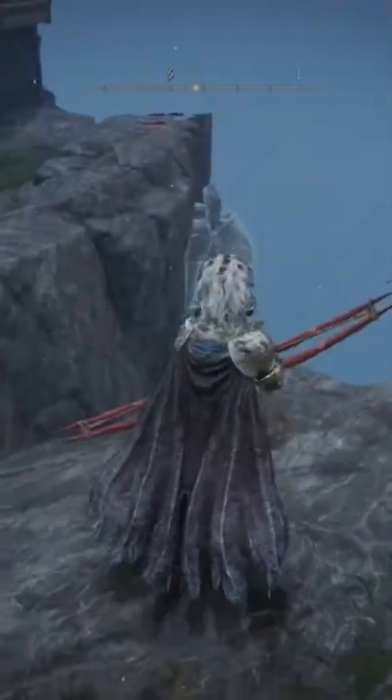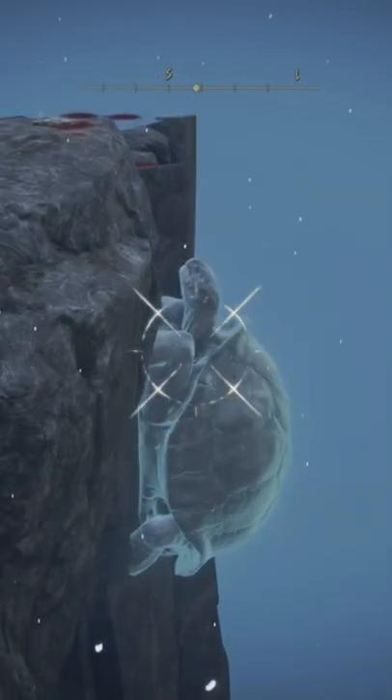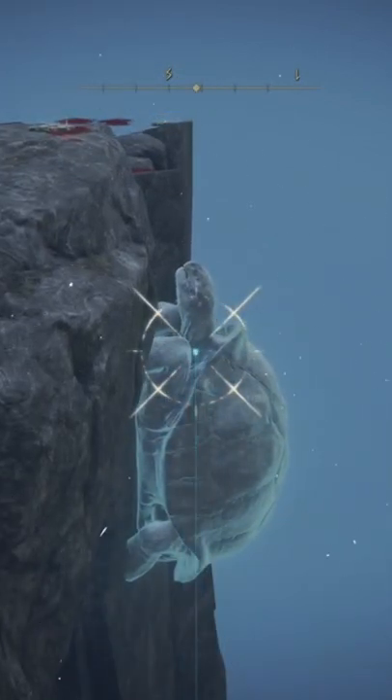The first one you can find is right next to the tower, as you see here. Run to the right side cliffs, get a bow and arrow out, and you'll see them hanging out on the side of a ledge.